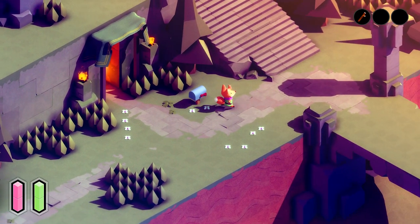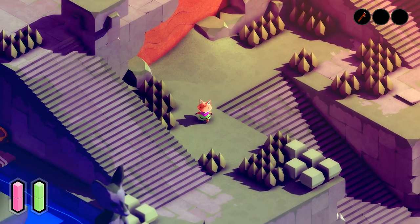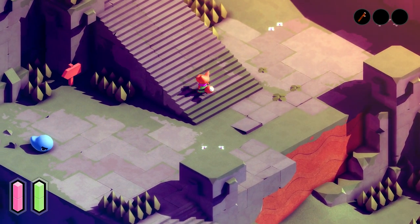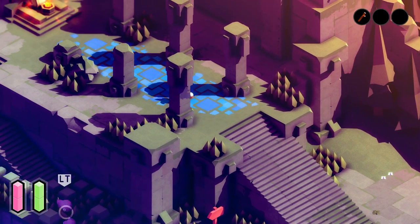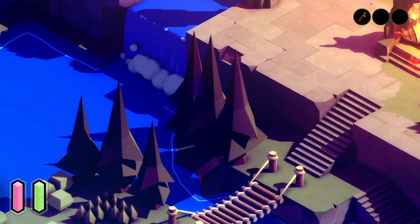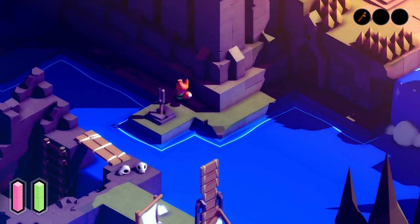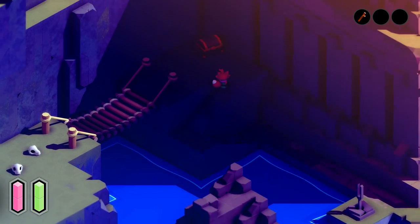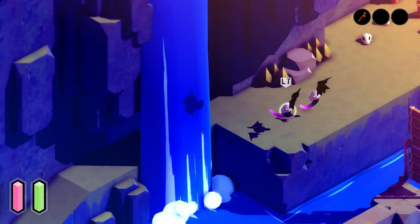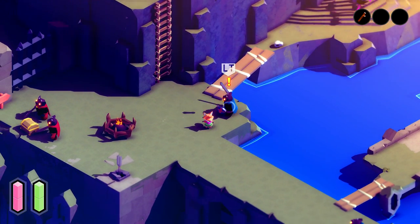To get to the gun we'll need the hookshot, which is found in the frog's domain to the south of the overworld. Run up the stairs — you can hold A to sprint. You'll eventually get to your first flame altar checkpoint, then go down the stairs on the left. The first shortcut is going through the hallway behind the waterfall, which allows you to skip a pretty sizable section of the game.